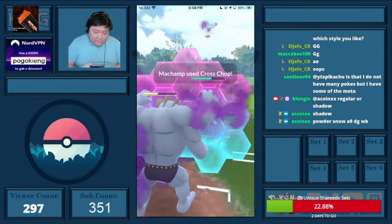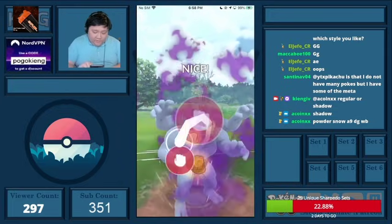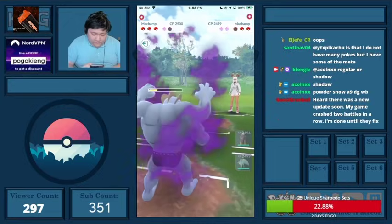I throw the C&P — I probably should have thrown one beforehand but that's okay. If they shield this then I'll do four counters then throw. They end up not shielding, so I'm going to just straight up counter down. That's pretty good for me.